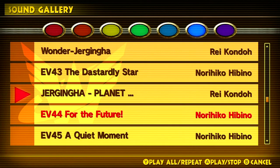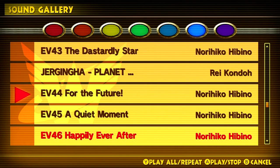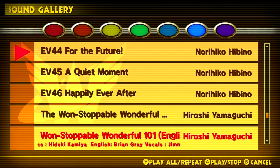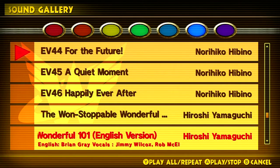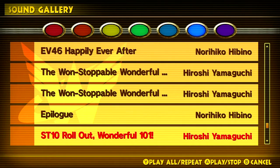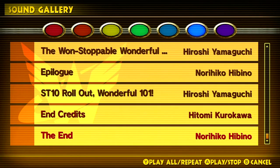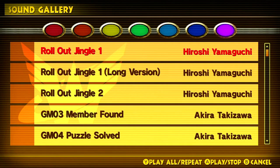I think that's enough of that, and it's time to point out 'For the Future,' which is the song that plays in the cutscene afterwards up until the point where you kill Jiginga. It's a pretty damn good version, I really like it. Also, 'Roll Out Wonderful 101' and the end credits — also phenomenal.